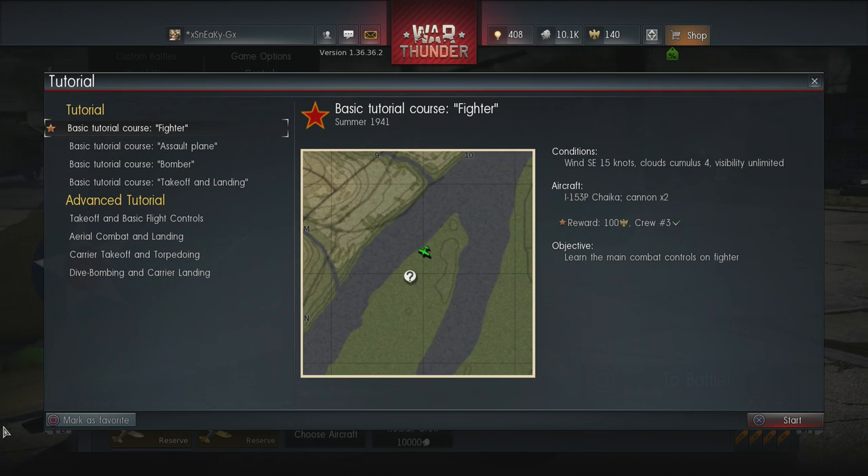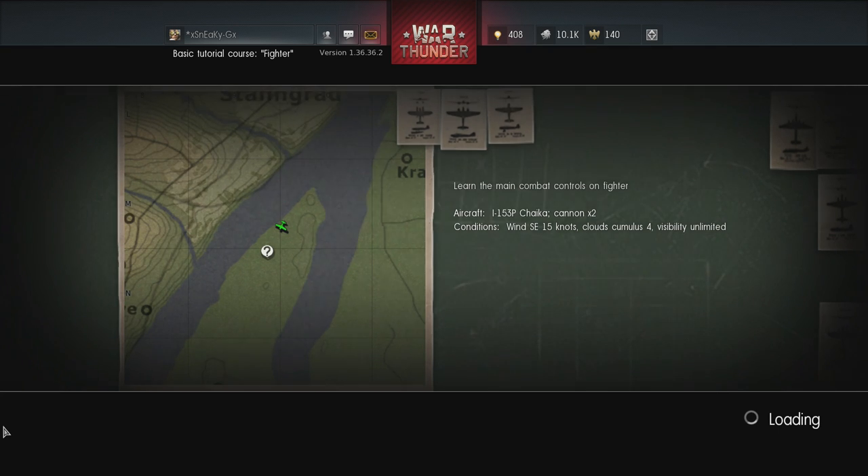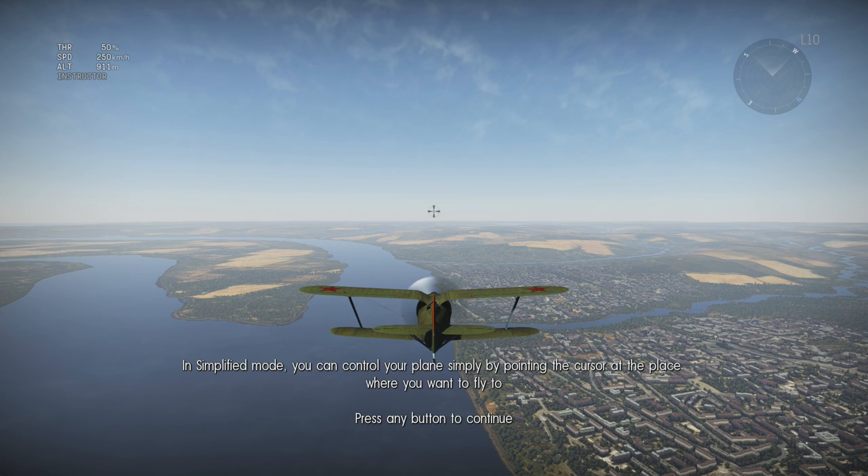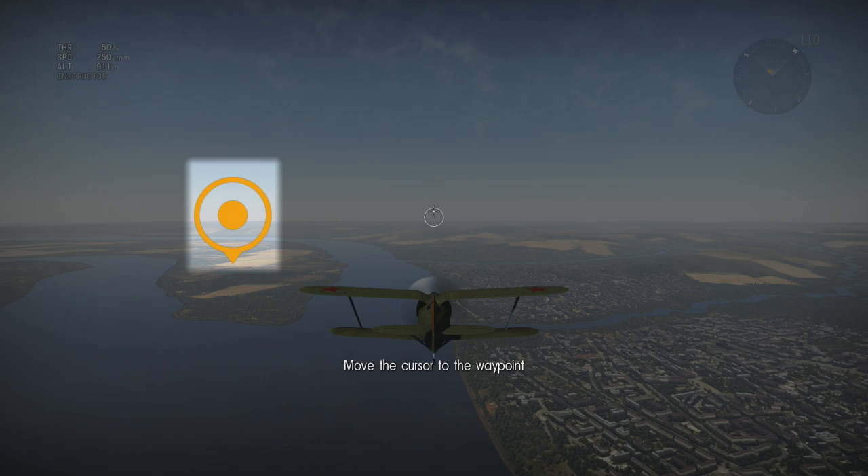All right, first up is the basic tutorial course — Fighter. Learn the main combat controls on a fighter. Welcome to part one of the basic tutorial; here you will learn the basics of aerial combat. In simplified mode, you can control your plane simply by pointing the cursor at the place where you want to fly.